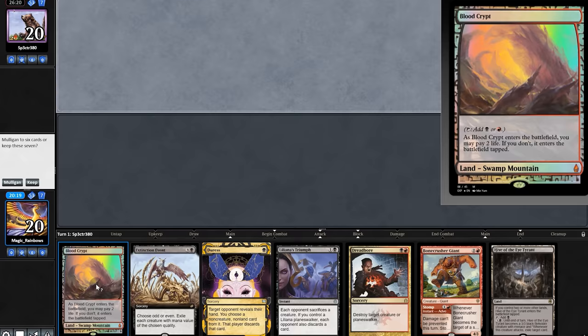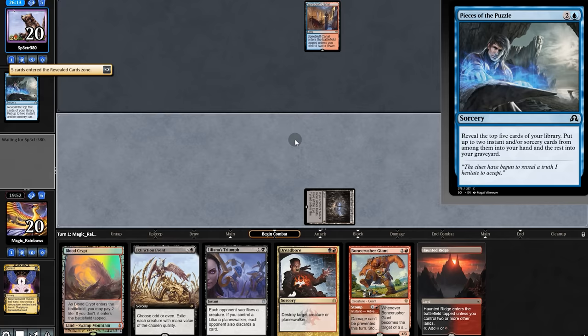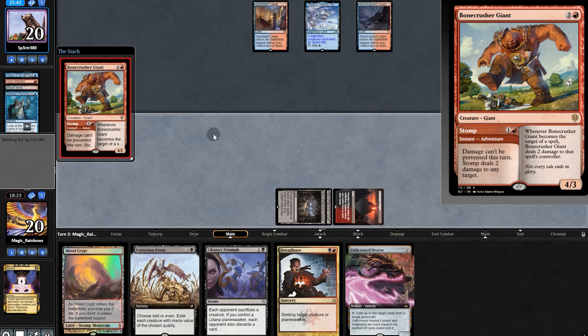On to Game 3 — opening hand could be good, we'll keep. Thoughtseize: opponent's hand has pieces and we take pieces and pass. Opponent digs but nothing good in their graveyard. We play land and pass. They have a Hearse, but also a threat in hand that takes out the Hearse. Maybe they'll use it on Bonecrusher — and they fall for it. Opponent puts Phoenix in graveyard.